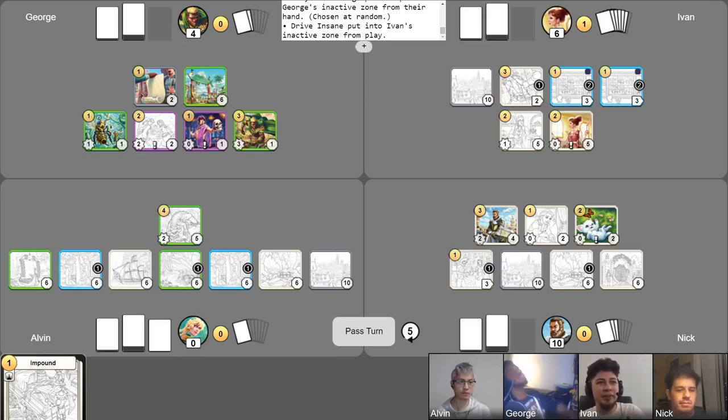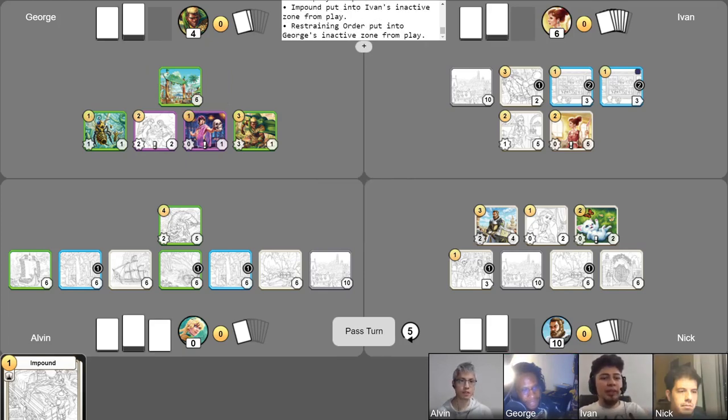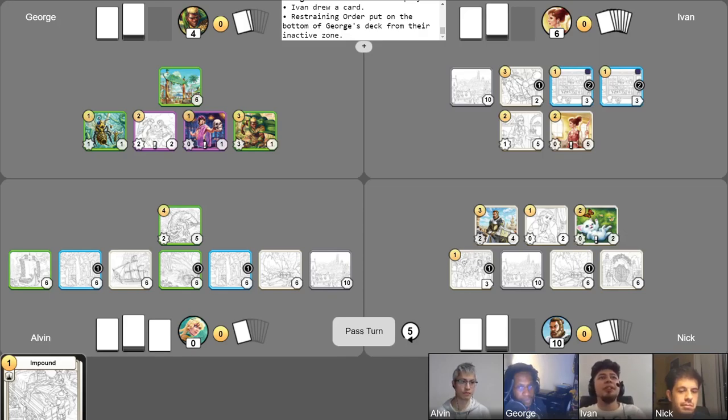It's still my turn and I'll do my draw from History of Education. I'll be playing Impound and get rid of your Restraining Order, George, for one gold. I'll use my last History of Education to draw my last card. I still have usage for Crackdown on Crime — I'm going to get rid of your Kitten just because you really have ten points on board, Nick. You're on thin ice, George.